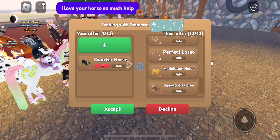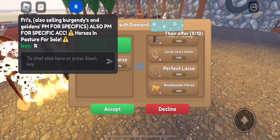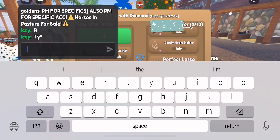And then I realized she put the Appaloosa at the bottom for a reason — it disappeared. It's not there anymore. I asked her to put the Appaloosa back in, and then she took out all the other stuff and finally put it back in.